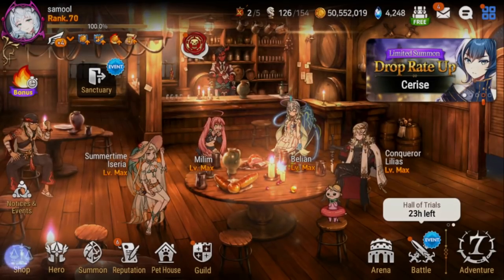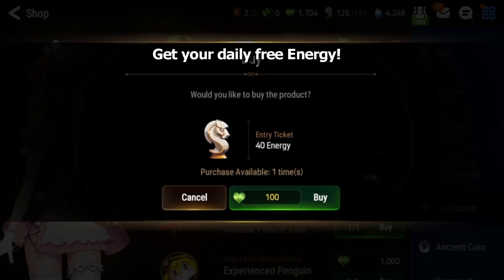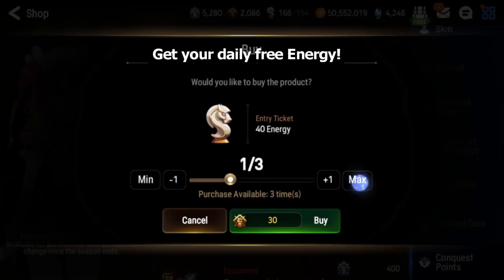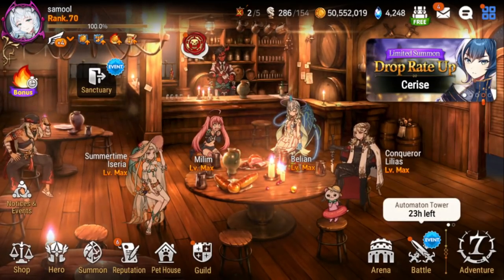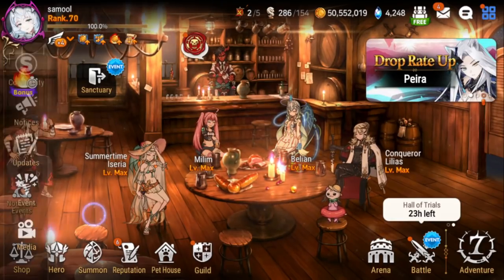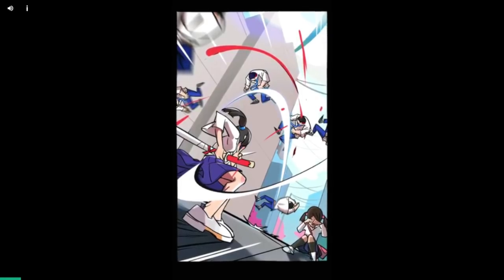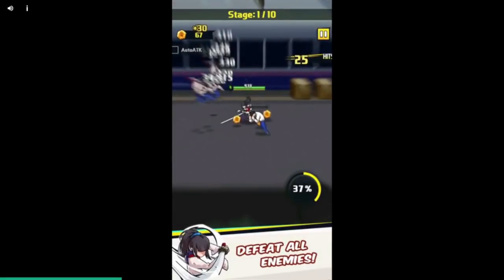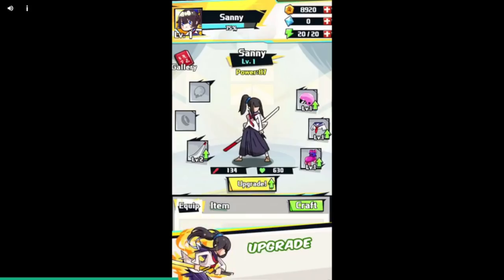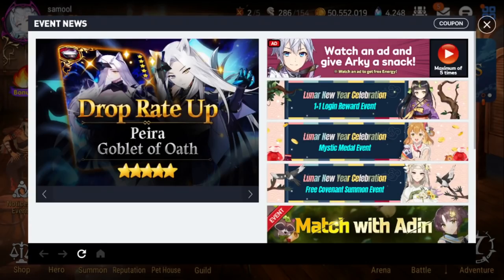Now go to the Shop to get all your free energy for the day. You get free energy from Friendship — buy this every single day. You also get it from Conquest Points — buy that every day too. You can also buy flags if you're into arena PvP. In the Events tab, there's a button to watch ads — you can watch them and get energy for completing each ad.